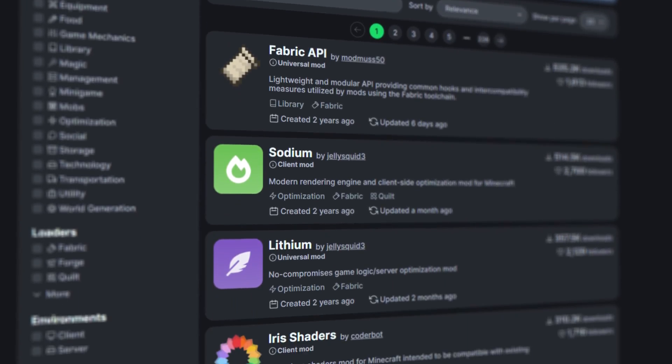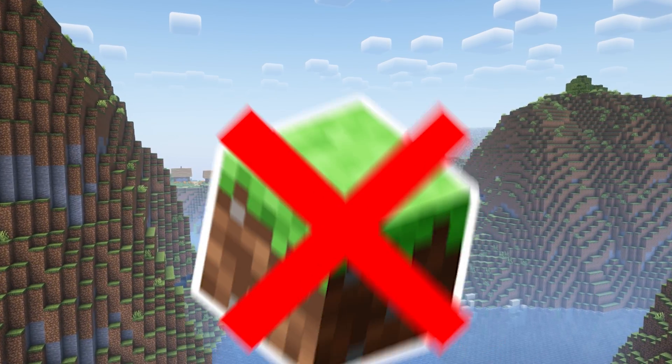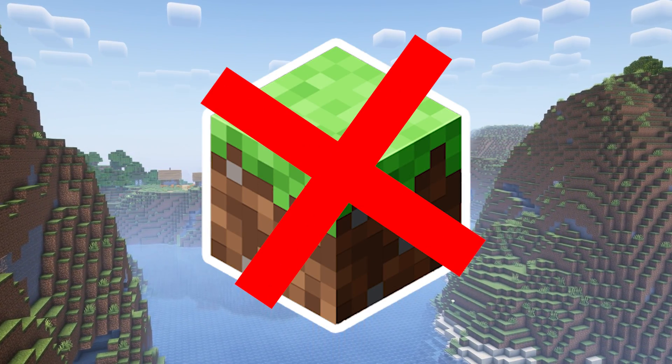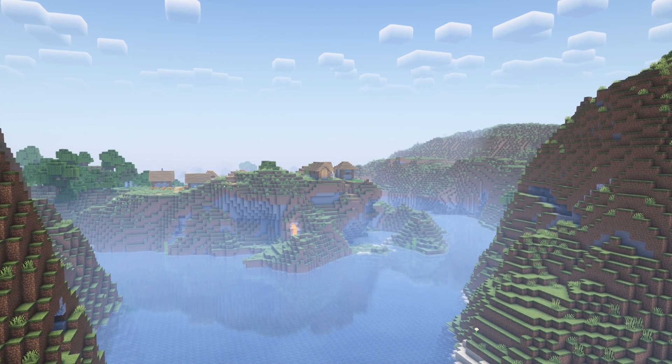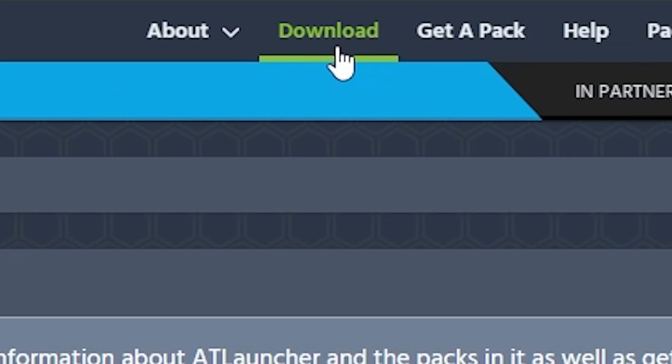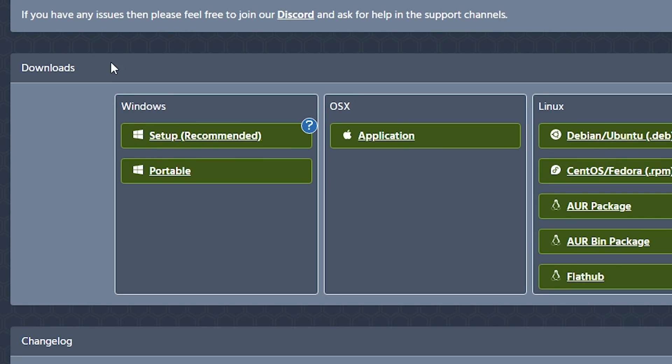This mod pack is available on Modrinth, and to install it you need to stop using the default Minecraft launcher. It's very bad for modding and you have to do a lot manually, so I recommend you check out my video on launchers for more details. But for now, let's just download the ATLauncher — this is what I use.